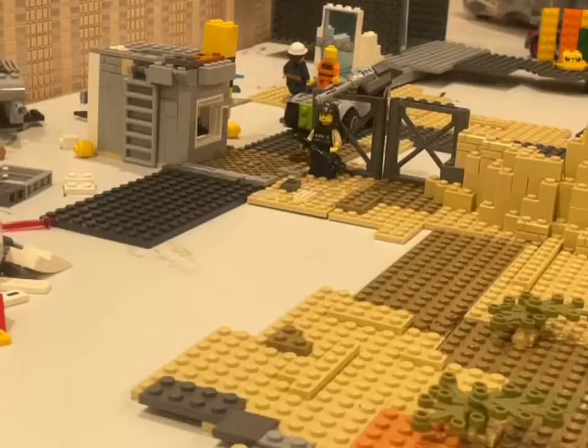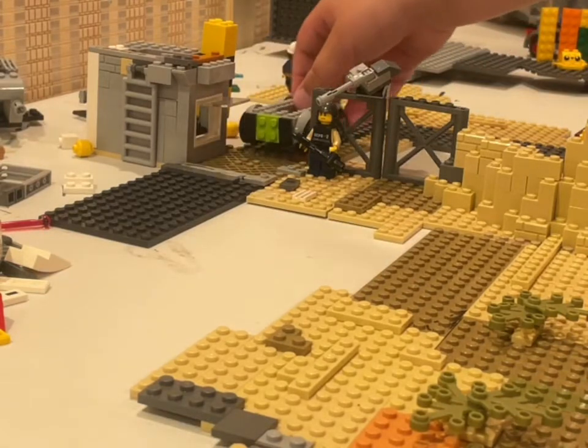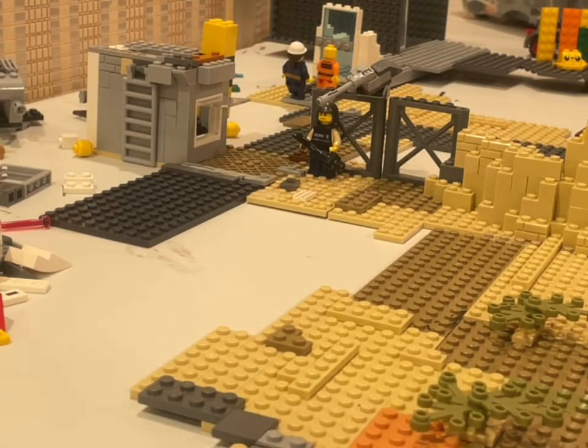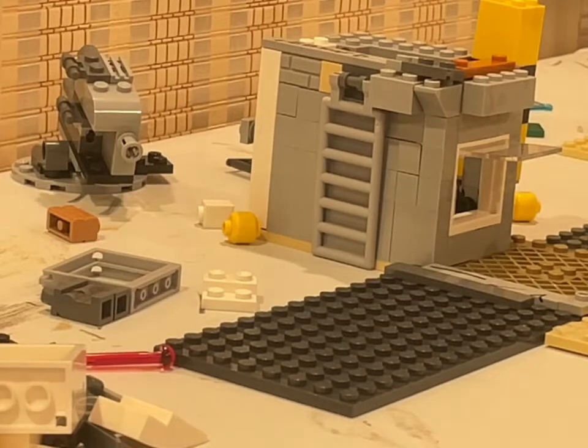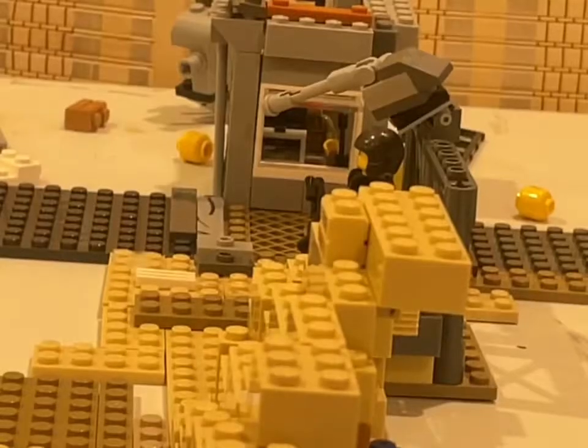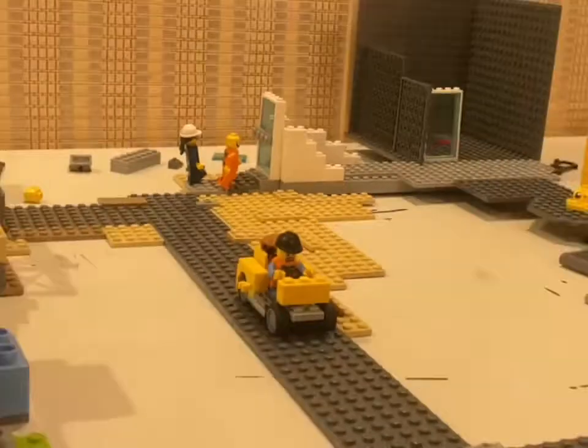I've had to do some modifications with the fence here just to make it so cars can actually go through it, but only six-wide cars can come through. As you can see when I demonstrated the barricade — only six-wide cars can come through, but that's absolutely fine. I've also used a little ladder there for some extra detail. We put Sean back at his post and now we can move on to the rest of the foundation.